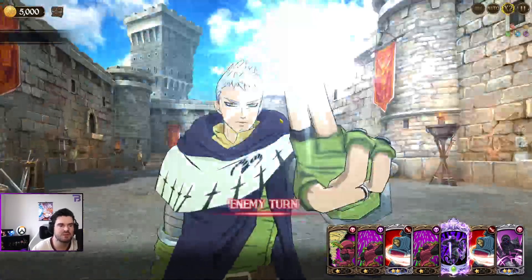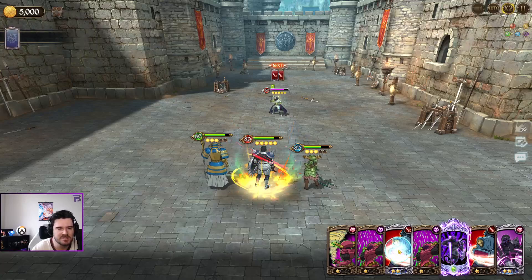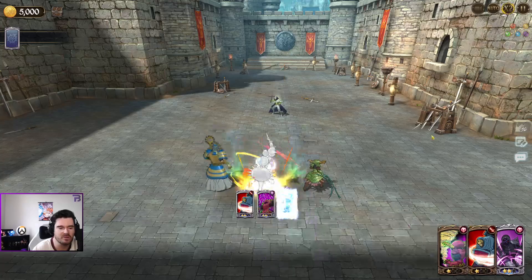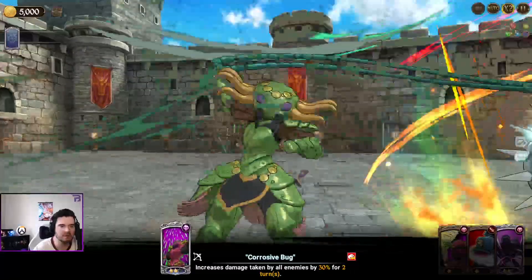I'm going to finish with Jude's Holy Relic and then Jude's ultimate move. I'm going to increase the damage he takes by 30% and then ult — that should be enough, I'm hoping.